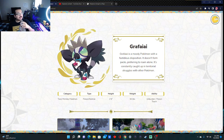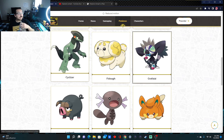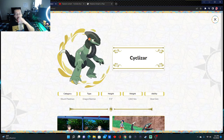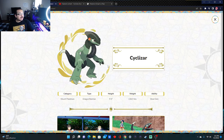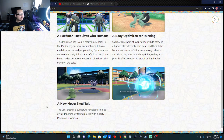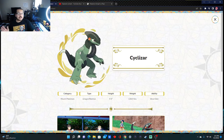I'm definitely going to add Grafaiai to my team, along with Cetitan and also the newest addition, Cyclizar. I didn't do a video on this one simply because it came out of nowhere, just like Grafaiai. They came out with it after the TCG tournament and were like, hey, here's a new Pokémon, here's a new ability! It drops its tail — a new move called Shed Tail, which acts as a Baton Pass and a Substitute. Which in itself is pretty cool, especially if you're into the strategy parts of the game, which I know a lot of folks are in the community.